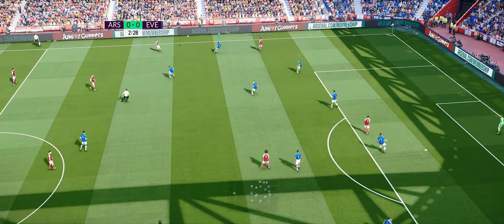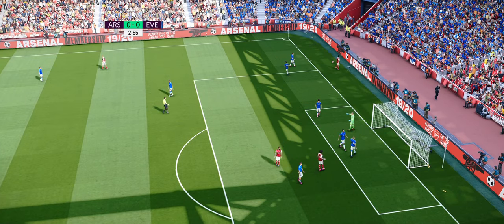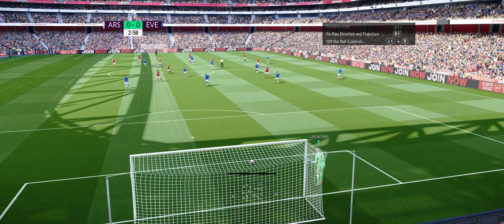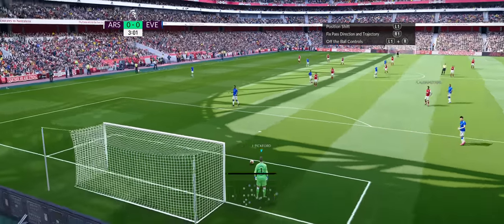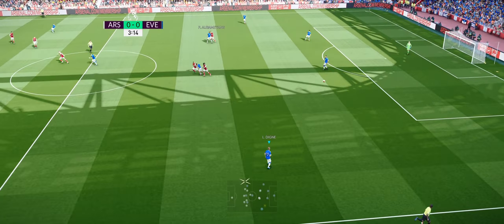Let's dive in and see how we get on against Arsenal. Use a little bit of super cancel — just hold down R1 and R2. Now when you get a goal kick on manual, a little tip: always look for the flanks. Smash it down the left hand side with a little bit of power, press up, and the ball just floats straight towards him.